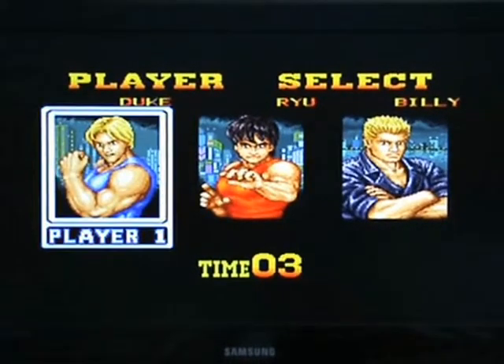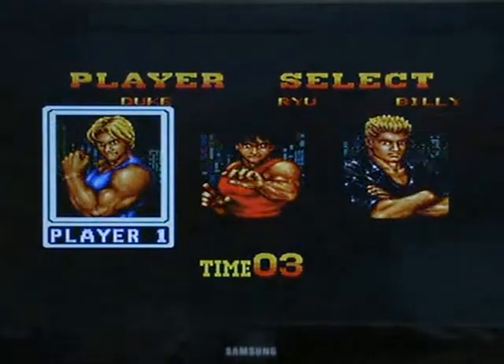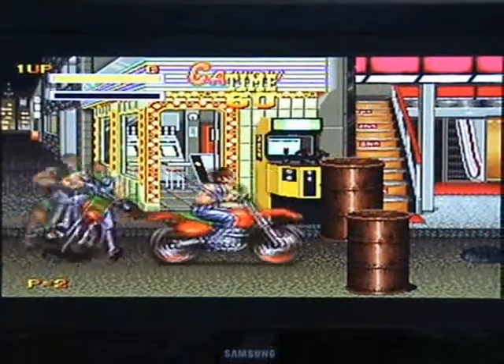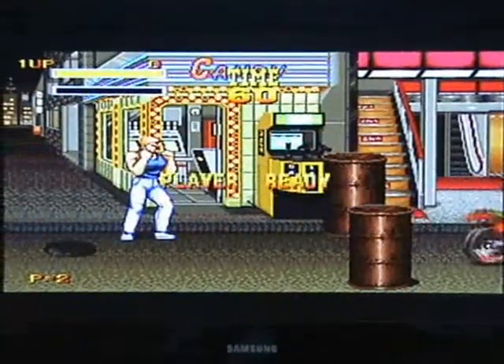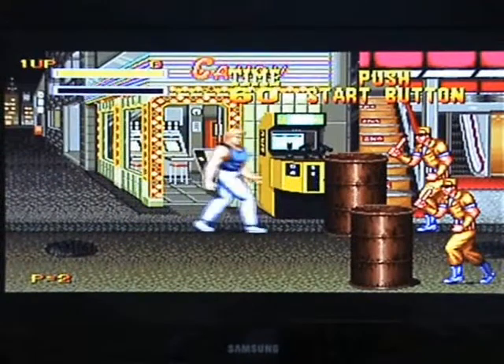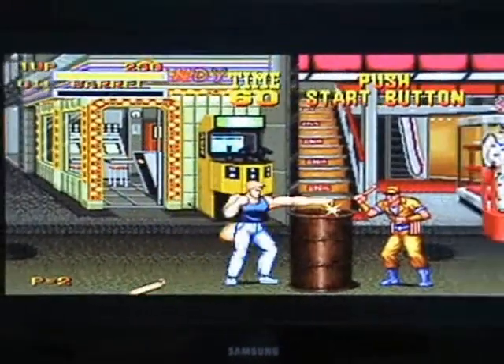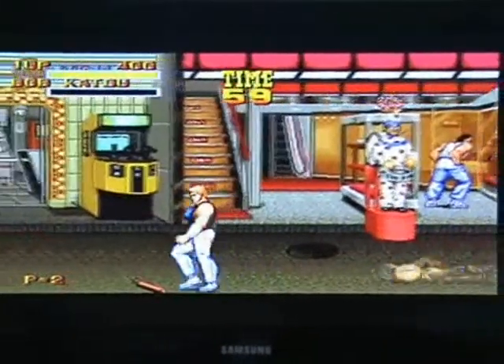At the start you get to choose a character, but before that you choose your difficulty, just like pretty much all the Neo Geo games — I've yet to see one that doesn't have some sort of difficulty selection. Even Baseball Stars chooses a different league. Anyway, the whole point is you go left and right beating up enemies, and you can get different weapons — you can even use TNT.